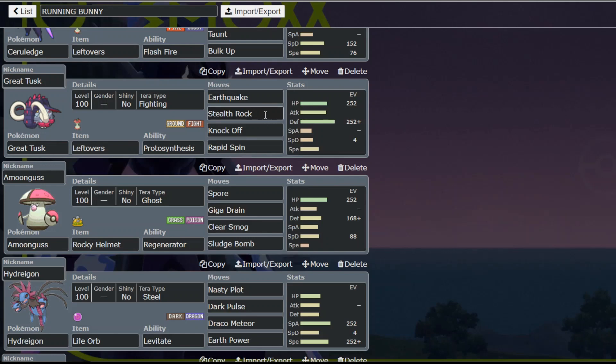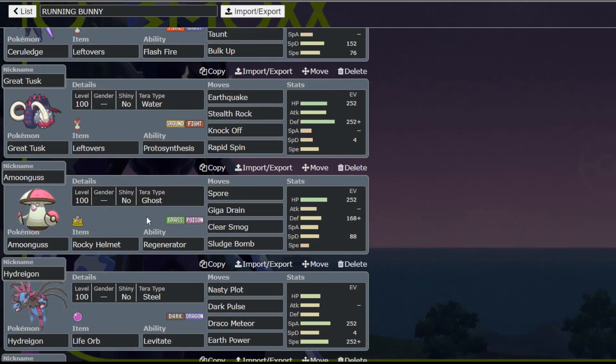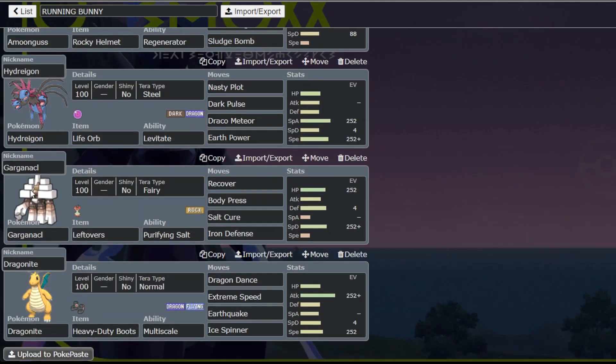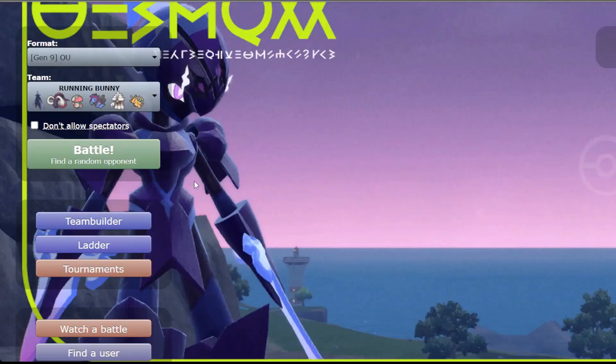With the bulk up and the high special defense it's going to be very hard to kill. Bitter Blade is basically a Giga Drain but good, Shadow Sneak for priority, Taunt and Bulk Up - that's the set for today. We have Great Tusk on the physical defense side with Stealth Rocks. Hydragon with Steel Tera for annoying fairies, Garganacl with Iron Defense, Body Press, Salt Cure, and Recover, and Dragonite to clean up.